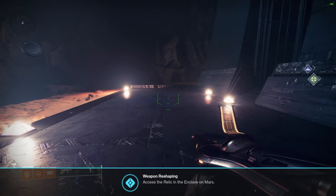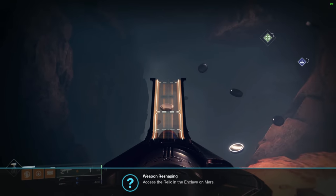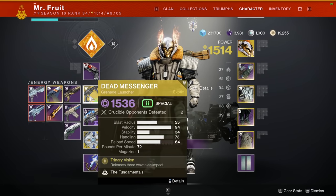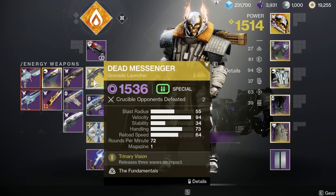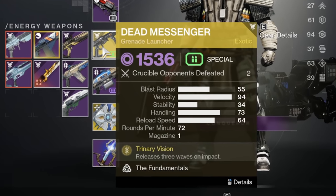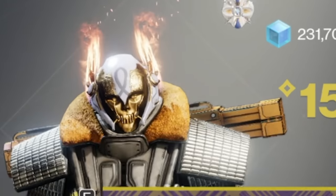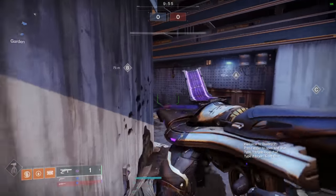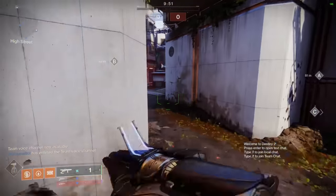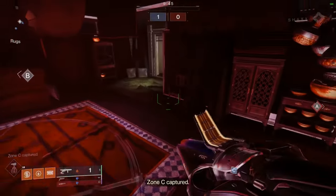Now I bring this death upon my enemies in the Crucible. It's a really cool sight. I haven't really theory-crafted what you'd want to run with it — like any other wave grenade launcher, I don't think there's any way to one-shot somebody unless you get a direct hit and the wave also hits them. I'm just using this because it's fun and I like the healing. Check it out though — I think it looks really cool.